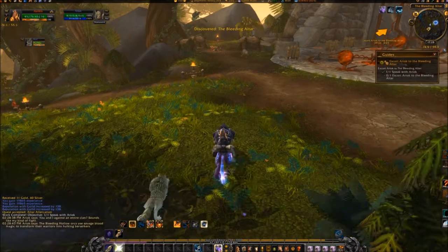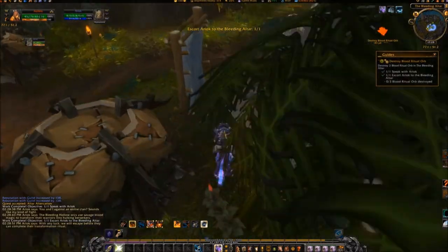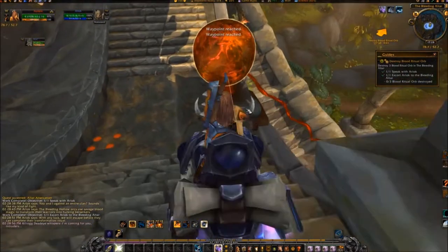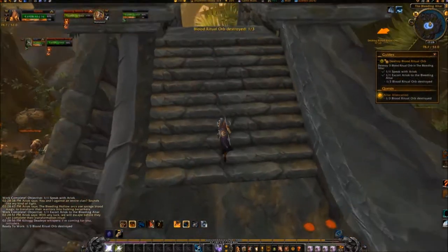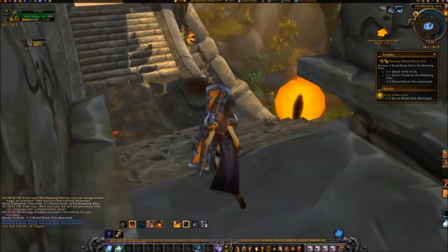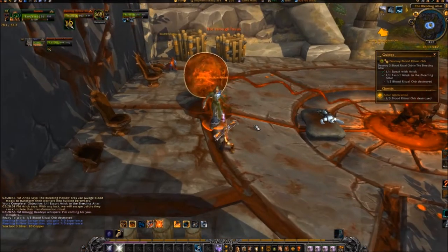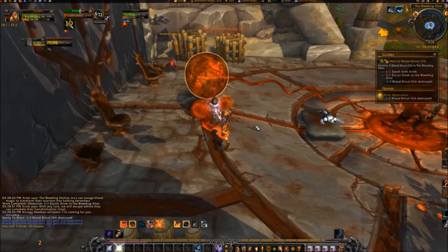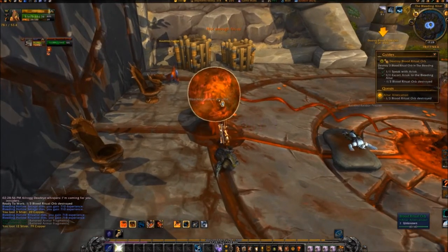Escort Ariok on the northeast path to the Bleeding Altar at coordinates 75, 52. Go up the stairs and click on the Blood Ritual Orb at the top. Jump down and click the two Blood Orbs below.